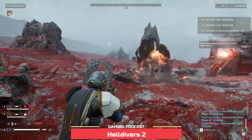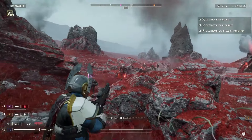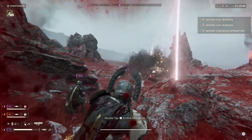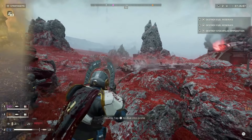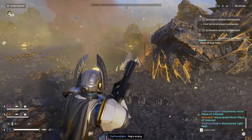Helldivers 2 is a third-person, squad-based shooter that sees the elite forces of the Helldivers battling to win an intergalactic struggle to rid the galaxy of rising alien threats. From a third-person perspective, players use a variety of weapons to shoot and kill the alien threats.